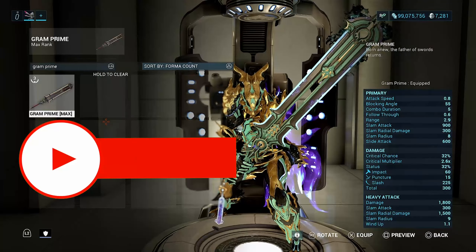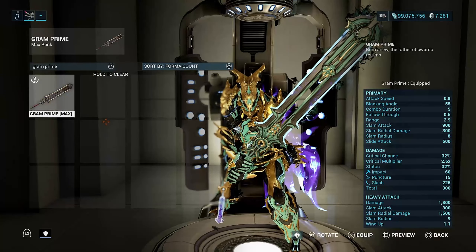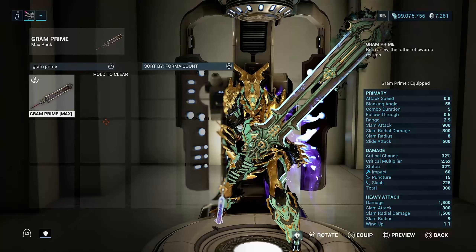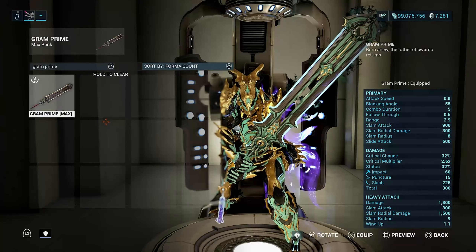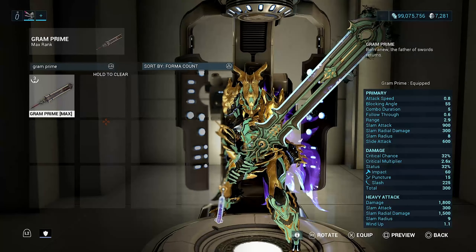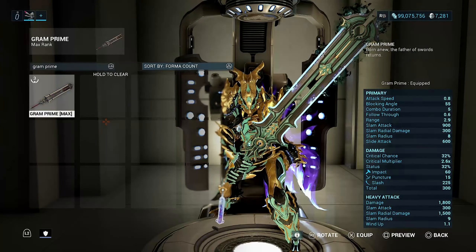Welcome back to another weapon build video. Today we're going to take a look at the Gram Prime. This heavy blade weapon is amazing, phenomenal, and it has crazy, crazy damage. If you don't have this weapon, you've got to go pick it up. Let's go ahead and take a look at our stats.